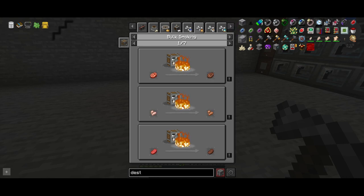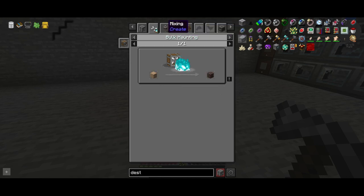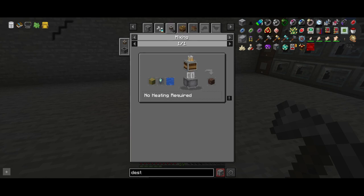Washing is what you saw last episode with water and a fan. Smoking will act like a vanilla smoker so it will cook foods. Blasting is lava in front of a fan and that will smelt items — a lot more into the ingots. The haunting thing is a bit different — it's getting some sort of nether variations of some blocks.